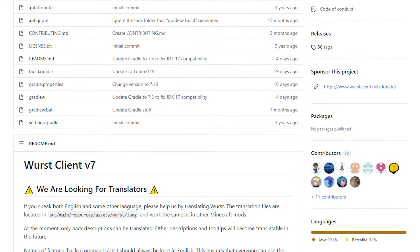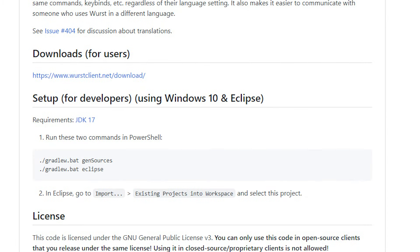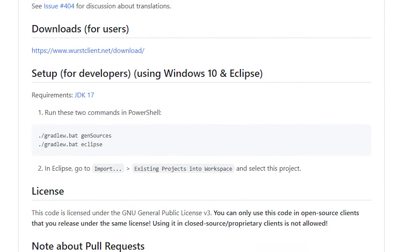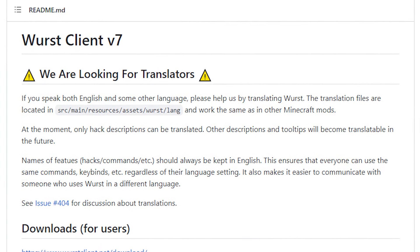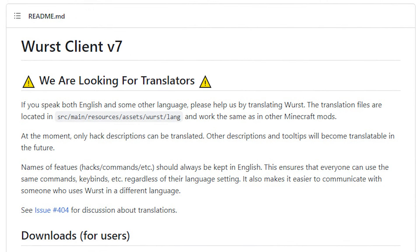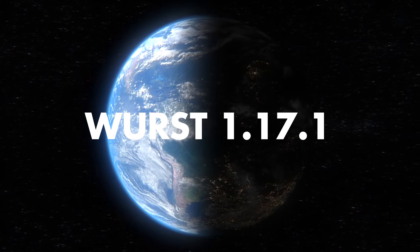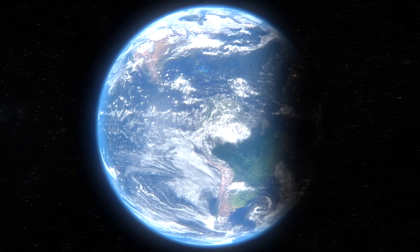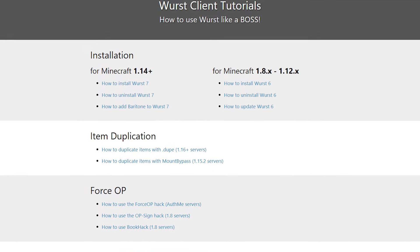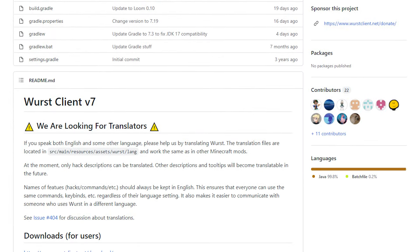Their GitHub profile has been set up really well. There is information on building the client for developers, as well as information on downloading the client for use. I also really like that they are looking for translators — I think this would make the client more accessible for everyone around the world. Overall, the website is very helpful and the provided information is relevant and quite important when installing the client.